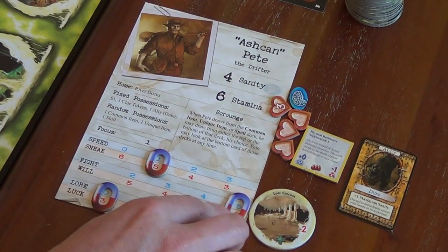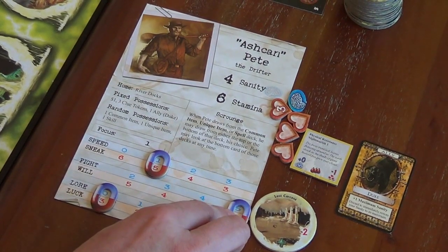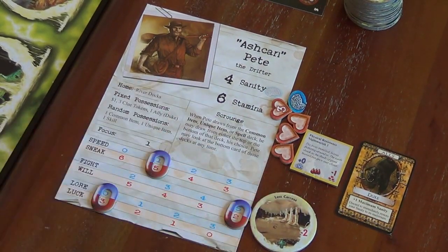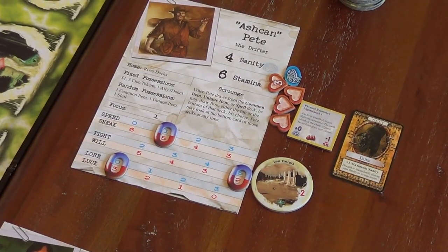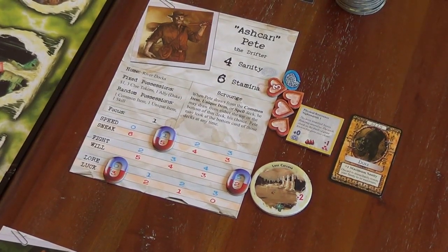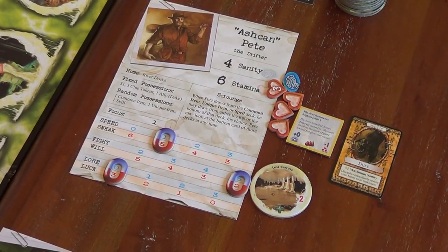Poor old Pete's passed out, and with a Will of two, two minus two is zero — and no clues to spend — that's a failed skill check. If you fail, you're missing half your items when you wake up: discard half your items, your choice, rounded down. Well, Pete passes out and loses half of nothing, so poor old Pete doesn't really have much to steal.